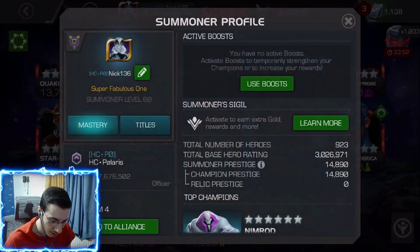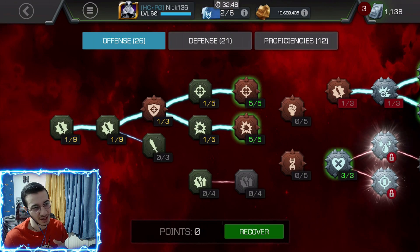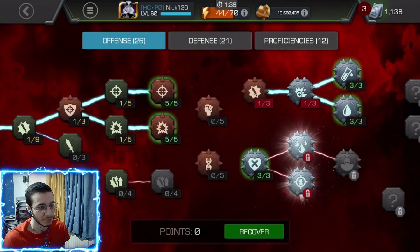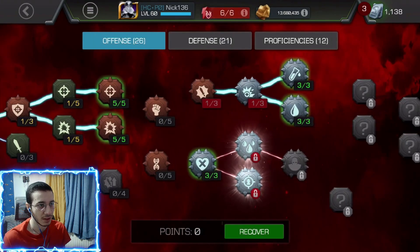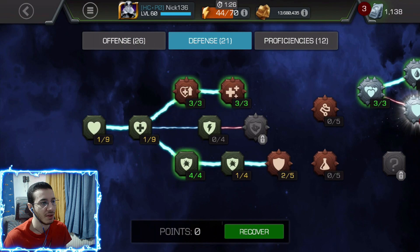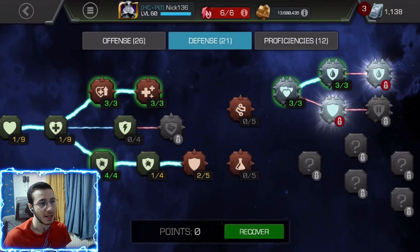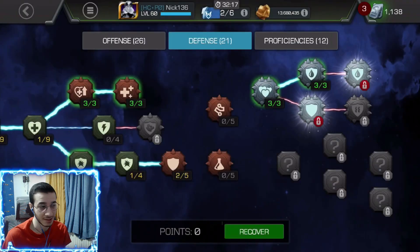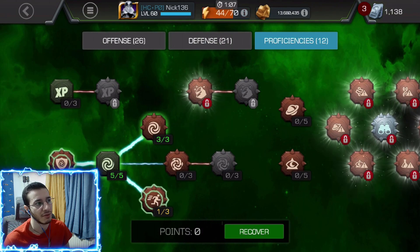Now let's get into the masteries. I run suicides 24/7 no matter what, unless it's Abyss of Legends where I can remove them. I've got five points in Precision and five in Cruelty. Despair is maxed out because it's a very good mastery. I'm running Recoil and Glass Cannon at one, Liquid Courage and Double Edge maxed out. I also maxed out Coagulate to reduce the initial bleed damage from suicides — it works great with champions that have resistance like Omega Red or Magneto, who hit 95% and then Coagulate maxes it out so they take no damage.